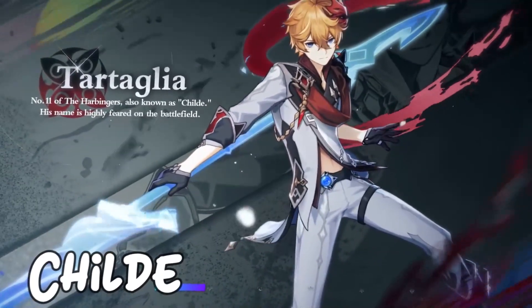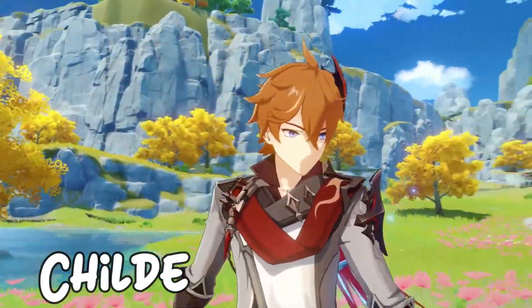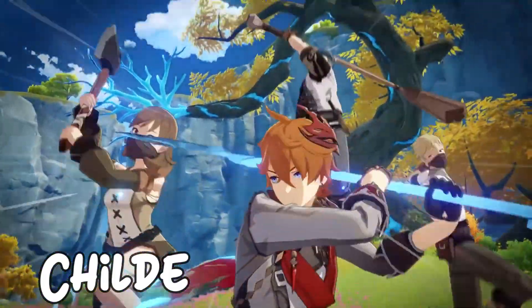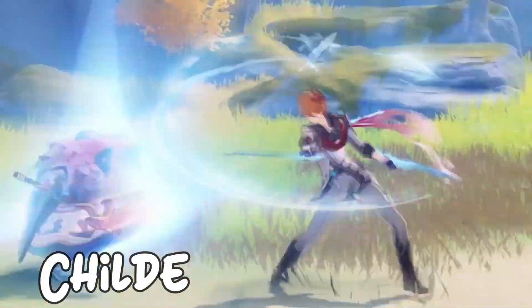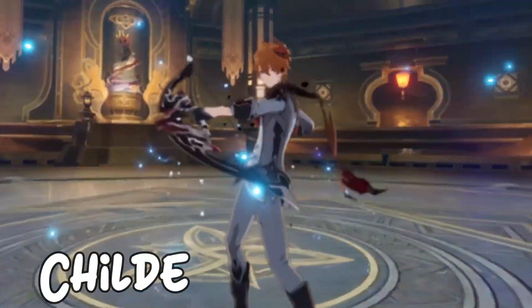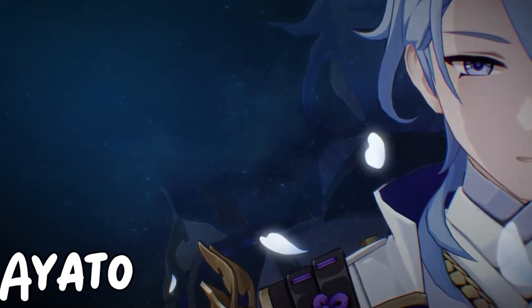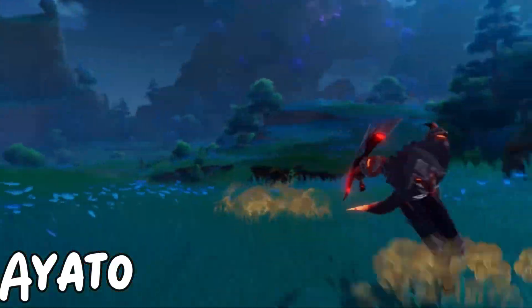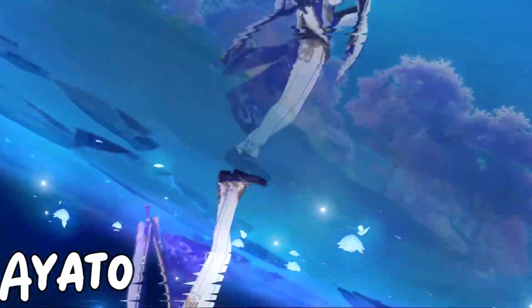And in the Hydro element, we have three characters. The first one is Childe. His abilities enable quick transition from ranged bow attacks to swift sword slices, allowing players to constantly chip away at their foes. While this highly skilled character doesn't have any healing abilities. And the third character is Ayato. He shines as both a Hydro DPS, handing out some of the highest damage in the game, and as a support due to the frequency of his Hydro application.